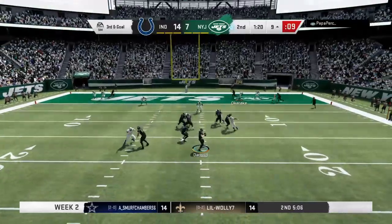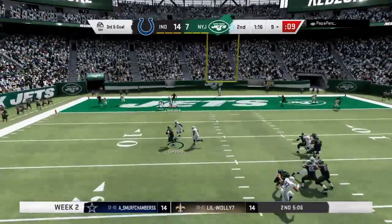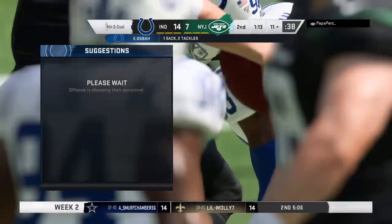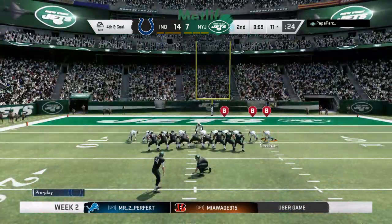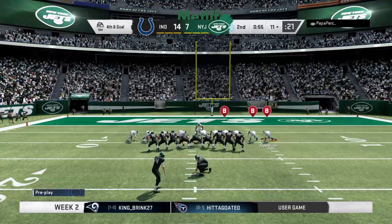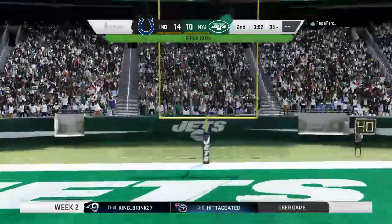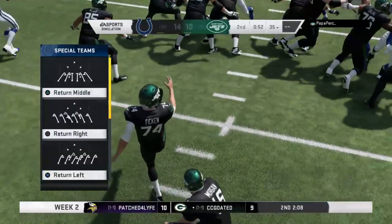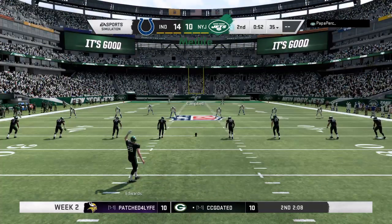Now Darnold on third and goal — being chased out left, and he is going to go down back at the 11-yard line. Emmanuel Ogba able to drop him for a loss of two, and that will bring up fourth down. Ficken's kick is good, and they'll cut the lead back down to four at 14-10. They had it first and goal, three attempts, couldn't get it in, so they settled for three.